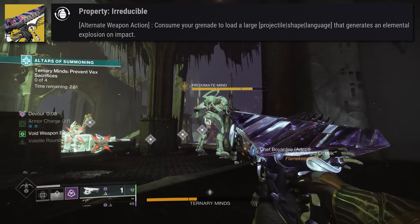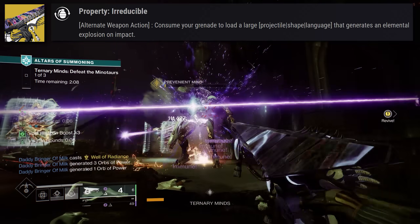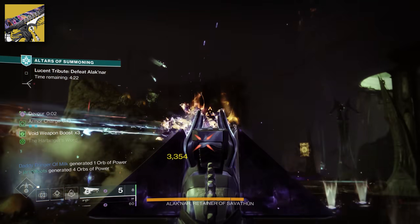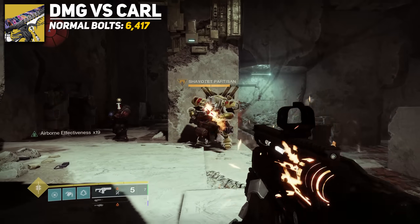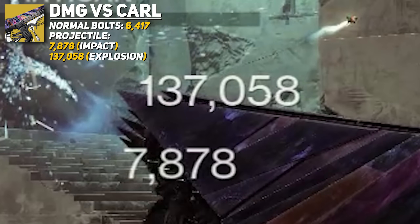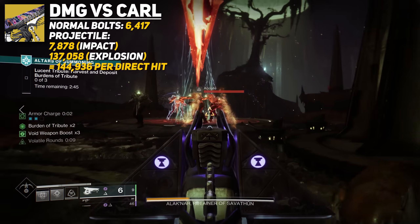After activating this perk, Tessellation essentially shoots a mini rocket. It still has charge time, but once fired, a slow-moving projectile is released, similar to how a rocket does. It travels in a straight line and explodes on impact, dealing both impact damage and AoE explosion damage. Against Carl, its normal bolts hit for the same 6,417 damage per bolt that other Adaptive Fusions hit — nothing crazy there. The projectile is where things get nutty.